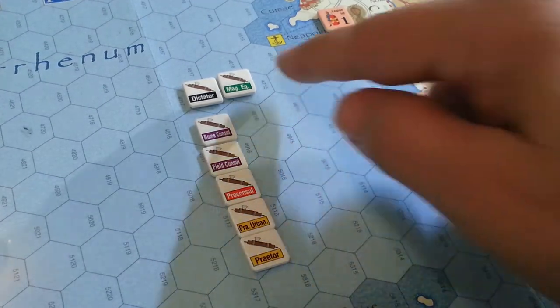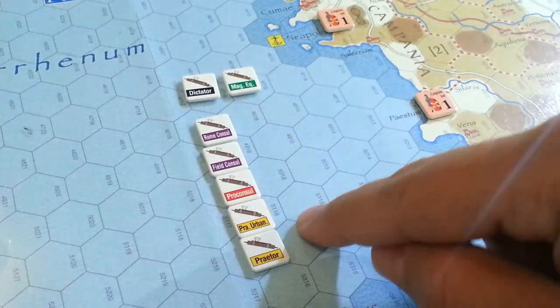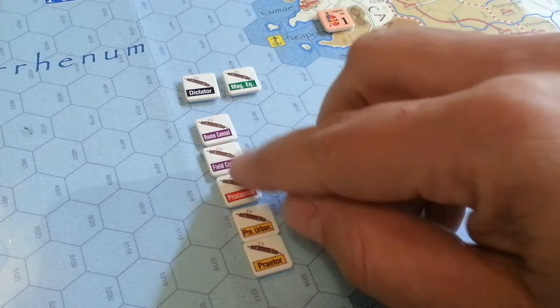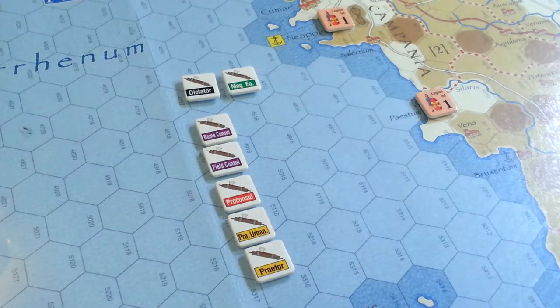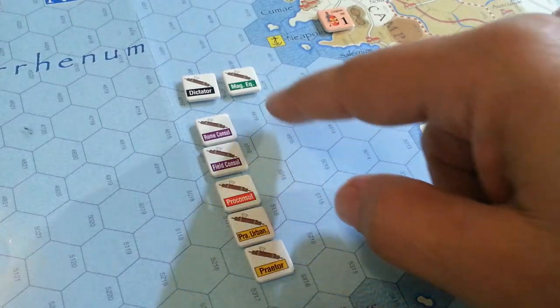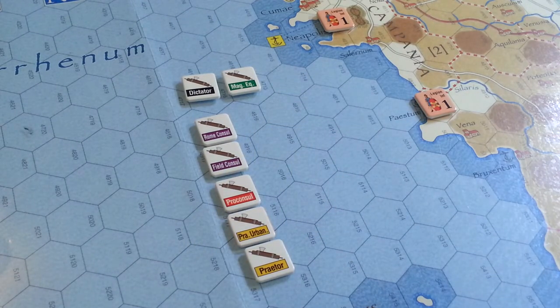The election process is very simple — you pull the chits out and assign them to the magistrates in order, except if there's a dictator or a need for a dictator. For the two consuls you just randomly pull and assign chits. The only time you don't do that is if a) you're besieged, or b) you had a triumph in the previous turn. A triumph is a significant victory, and in that case you may apply that leader who had the triumph to the position.